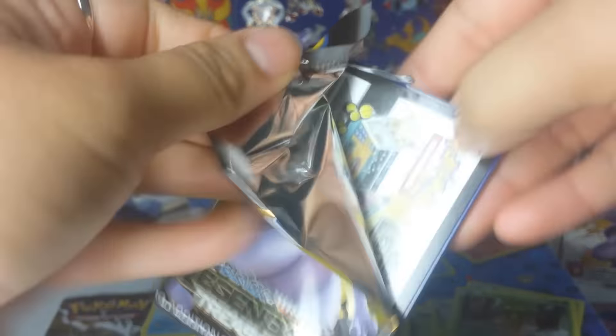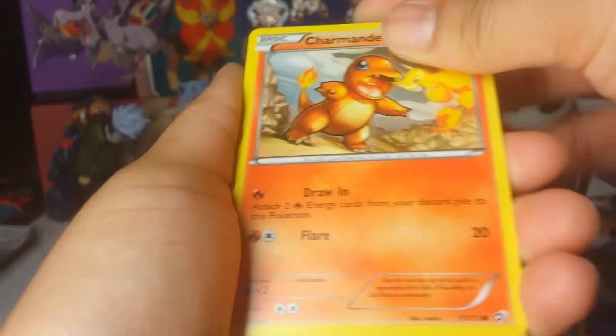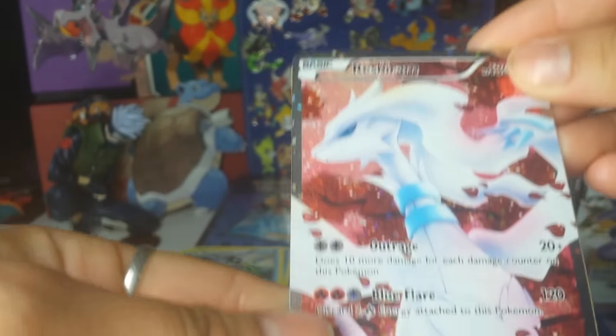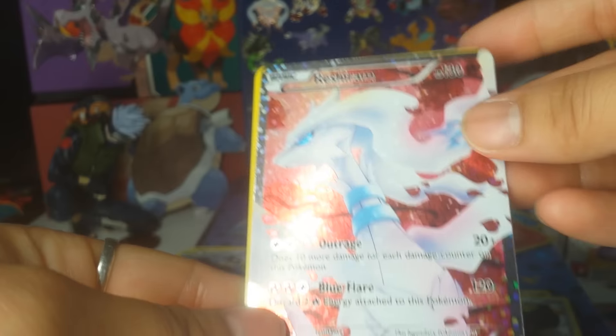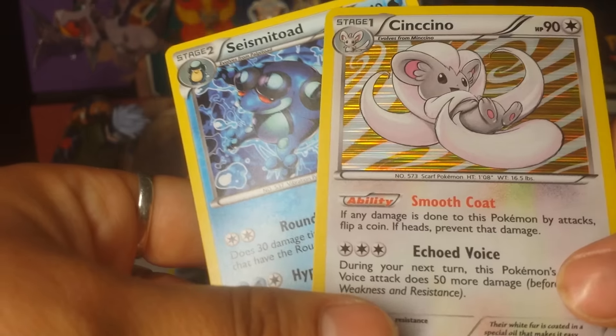Pack 11 — Mewtwo pack. Let's see if we can finish strong. Charmander, Croagunk, Gible, Solosis, Plessal, Bouffalant, and a Reshiram full art! Reshiram! Teddiursa, Minccino holo, and then a Seismitoad. I'm going to get all the Radiant Collection full arts in this box or something. I don't know if that's normal.